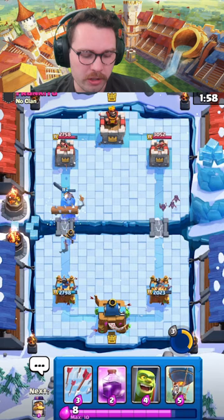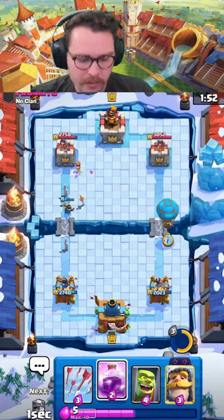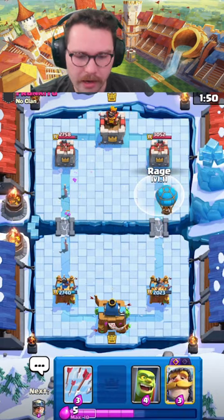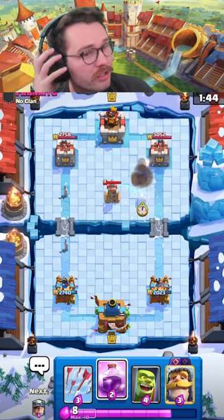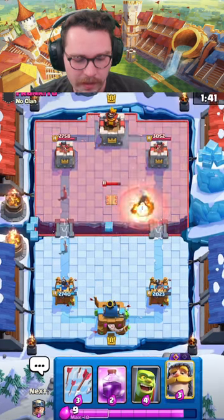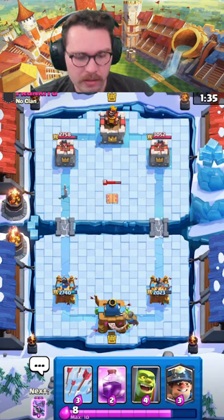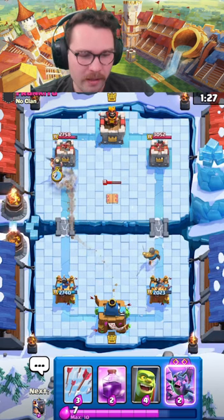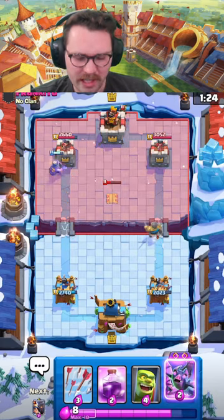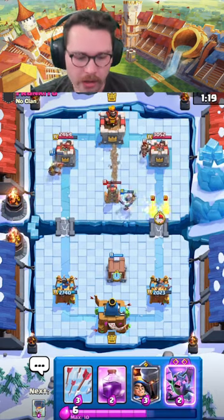I guess I should have gone for my Goblin Cage there — I thought the Bats were going to clean it up but that's only with the tower assisting. Maybe he goes for Skellies, but I'm just going to let it go. We have Rage ready. He has Ice Spirit and Tesla — this guy has a lot of answers. Little Prince, Tesla, Ice Spirit — we're going to do our best to play around them. Knight in the back in case he goes for Miner in the opposite lane, otherwise we're just cycling to our Evo Knight. Miner in the front just out of range of the Tesla. Pre-Goblin Cage to help with possible Wall Breakers — yep, exactly.